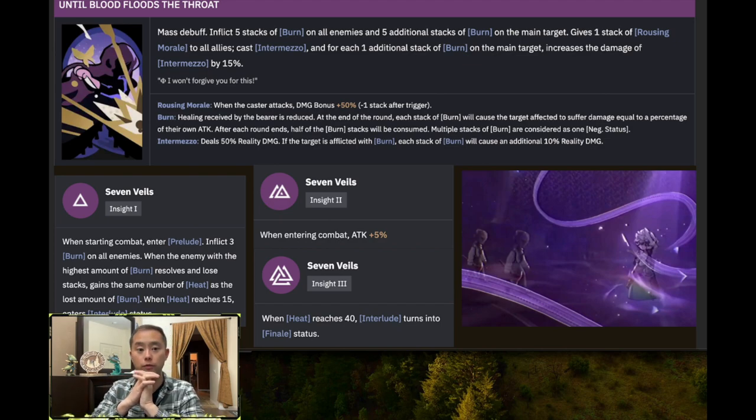Moving on to Isolde's ultimate — this is really cool. When she casts her ultimate, it is a mass debuff that inflicts five stacks of burn on all enemies, and an additional five stacks of burn on the main target. It gives one stack of rousing morale to all allies, which is basically like the Restless Heart of Regulus but applied to all party members, causing their subsequent damage-dealing attack to deal an additional 50% damage — which is insane. It also casts intermezzo, which deals 50% reality damage.